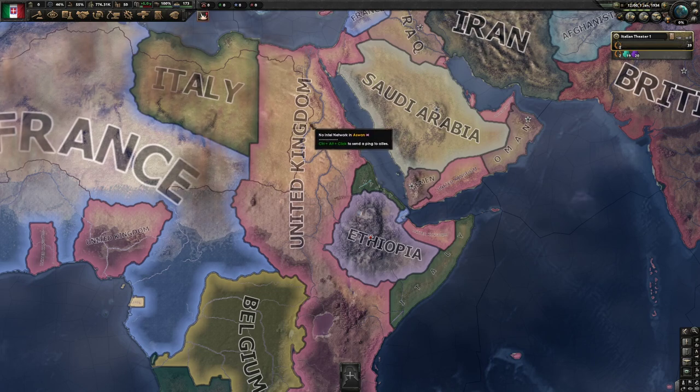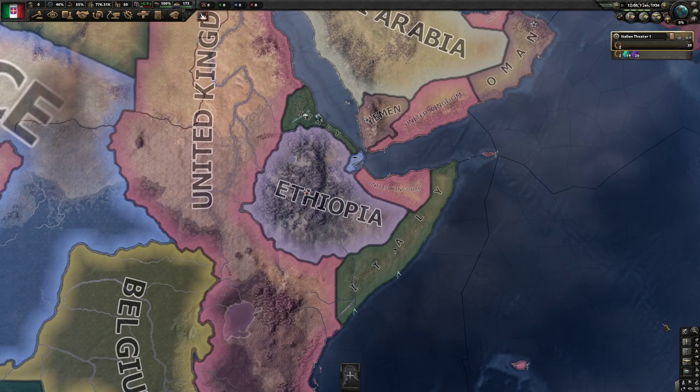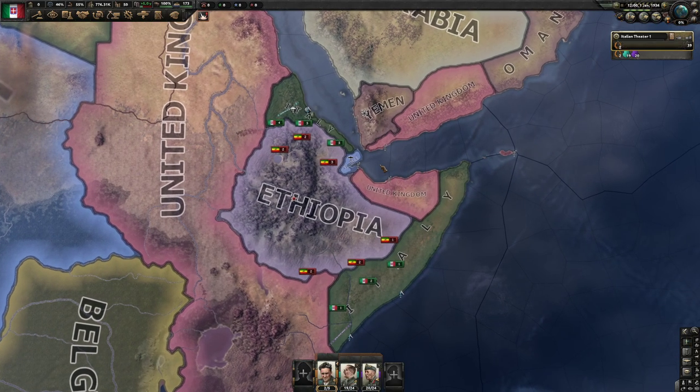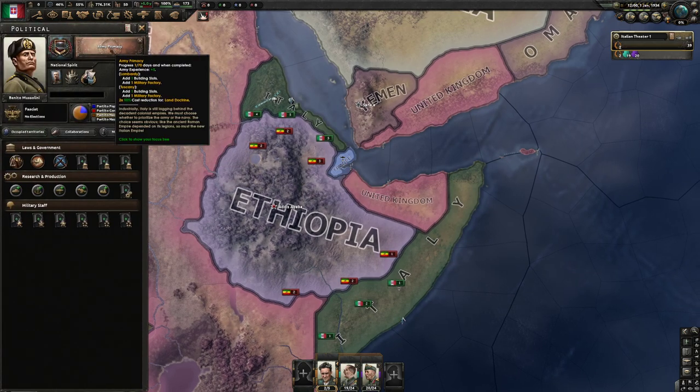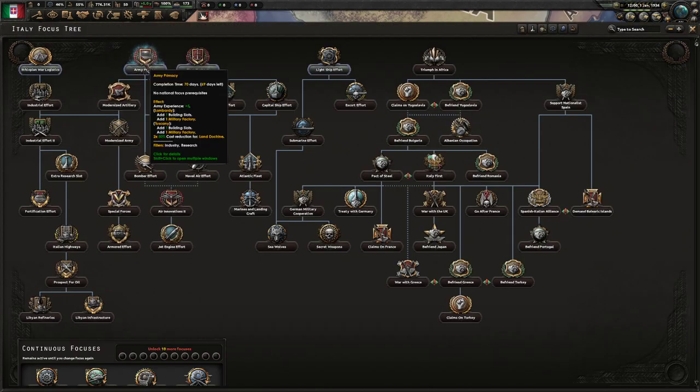Hello and welcome to Efficient Strategy Gaming. Today we're going to be playing OP Italy on elite iron man mode with historical AI. First, we're going to go Army Primacy — that's going to give us two military factories and a boost to land doctrine.